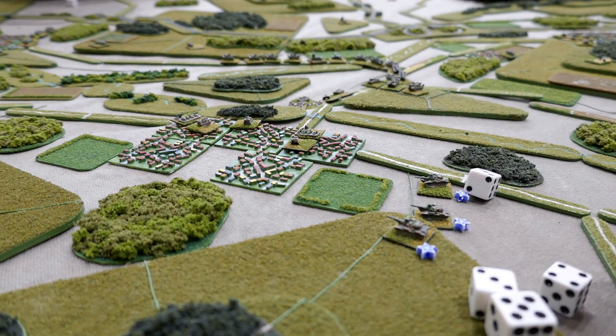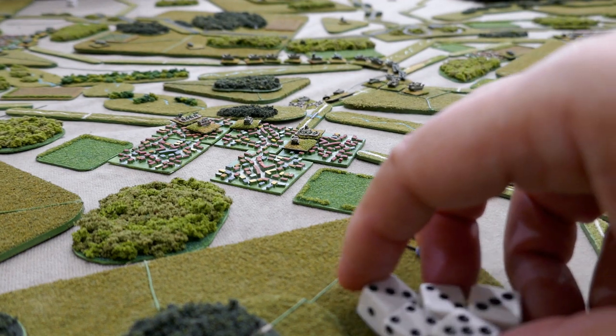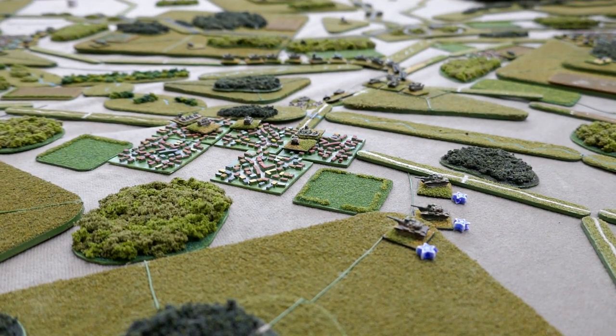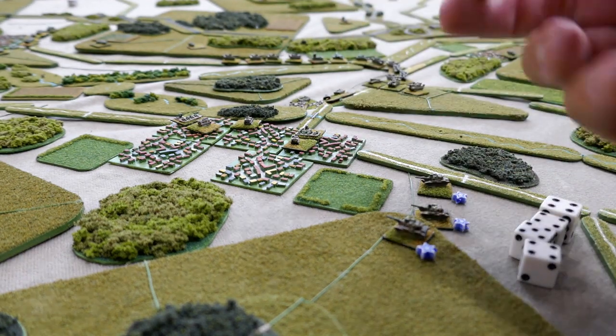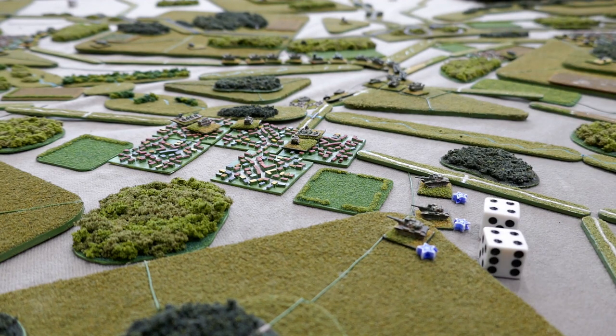Needing fours to hit at effective range, plus one because the M60s are good quality — so that's five hits at three plus on the dice. Needing to roll saves for the ridgeline, needing fours. A lucky T64 platoon having saved all but one of the hits. So the M60s with penetration 13 versus defense of 11 means two dice for effect. Rolling fours results in the need for a quality check on the first T64.